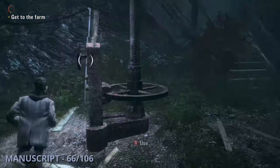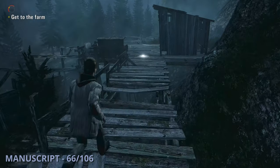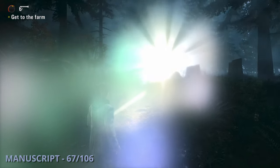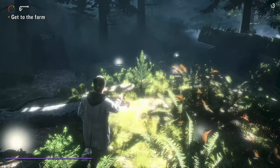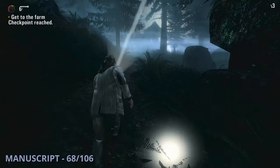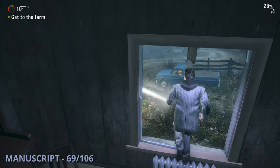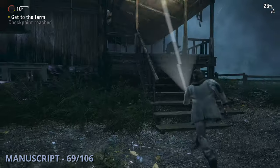Manuscript 66 is going to be as you're trying to blow up a possessed gate with a streetlight. When you go to power it, you'll see this one sitting on the ground. The 67th manuscript will be a bit later when the light is talking to you — it'll drop this one down for you automatically. Manuscript 68 is going to be shortly after that when you go past some bear traps; you'll come up to a stone building and find this one next to a generator. The 69th manuscript will be after you have to jump out of a window from a cabin later on, and then you'll grab this one from on the porch outside.